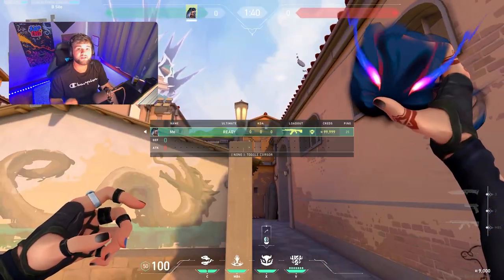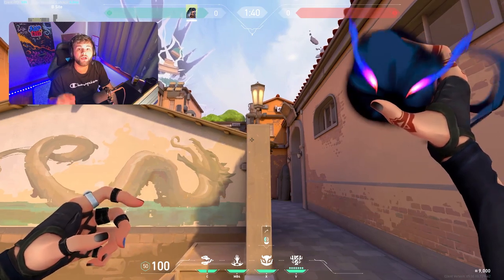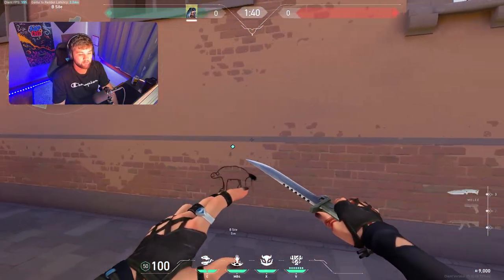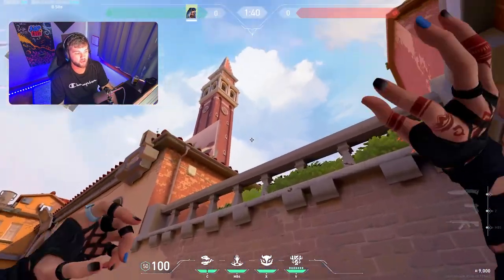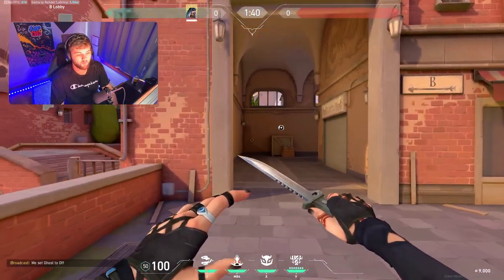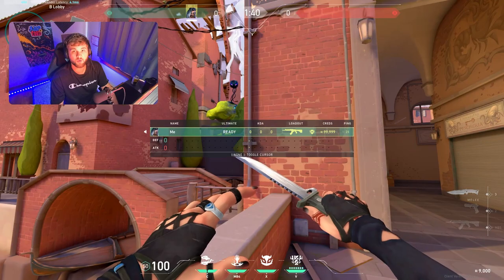On defense on B site, you're going to want to throw your haunt on top of this structure. A fun fact about her haunt is that you can control where it lands just by re-clicking the button you used to pull it out. By left-clicking and clicking X, it drops instantly, and you can scan all of B main. If they start shooting that one, go against this wall and throw another one that lands on top of the building and scans all of that area. For attacking B site, sit back and throw it on top of the tree — this clears all of B site.